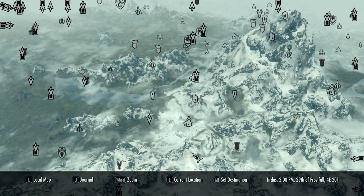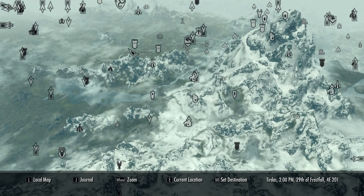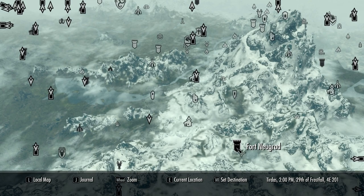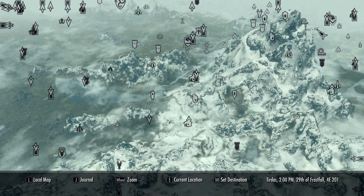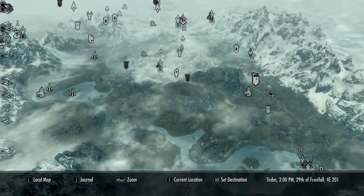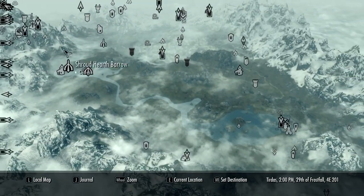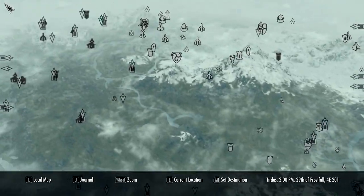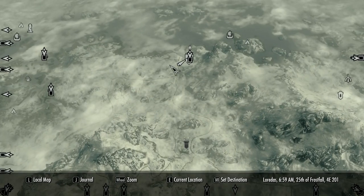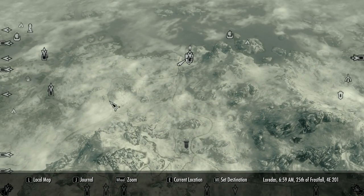I don't know about you, but every time I've ever looked at a map, the most prominent detail are the roads. So it's a little unusual not to have them. You could say you haven't discovered them yet, so they're not on your map, but Skyrim's pretty well mapped out anyway. Plus, even once you've discovered them, they don't appear on the map. So this map is basically a higher quality version, and it has roads.